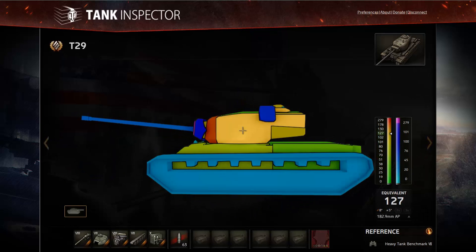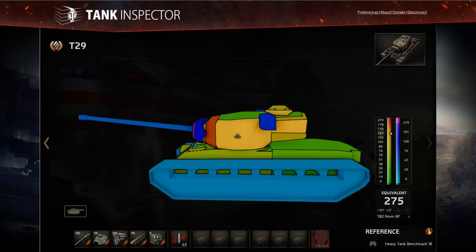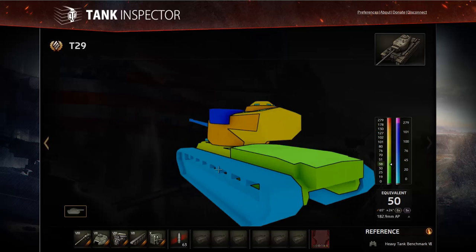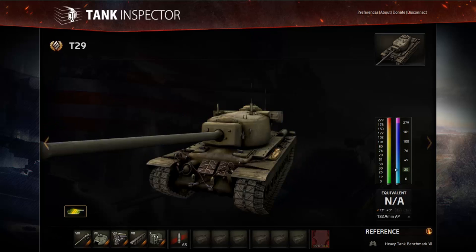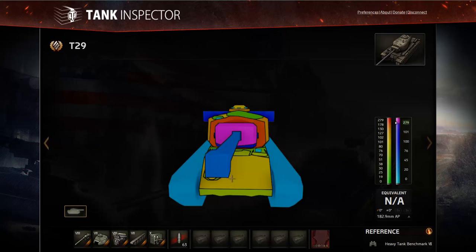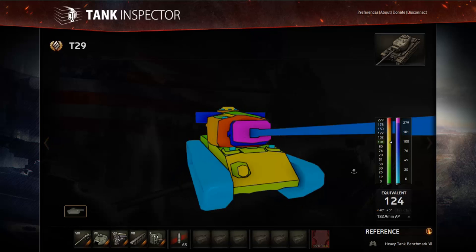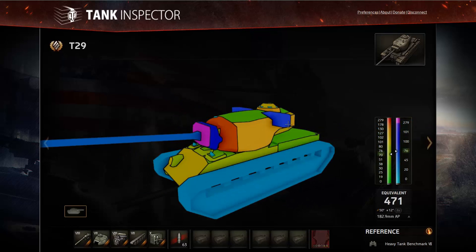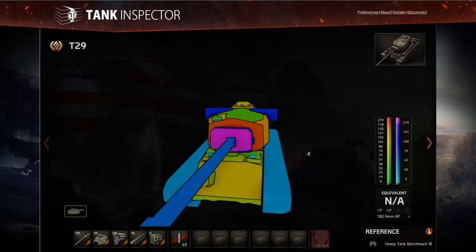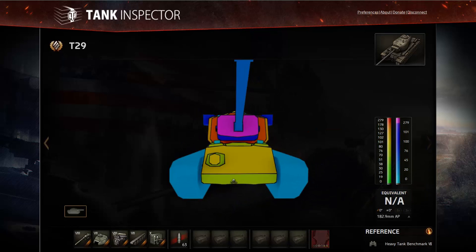On the sides, the turret is quite flat and therefore easy to penetrate — most tier 7 tanks can put shells through the sides and rear of the turret easily. You might notice the range finder protrusions on the T29's sides and think they're weak spots, but they have no hitbox — shots fired at them are simply absorbed. Don't waste your shells shooting at those.